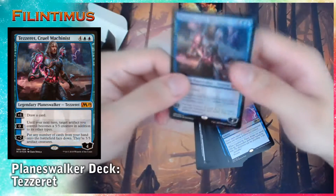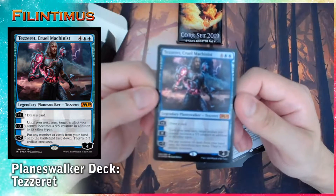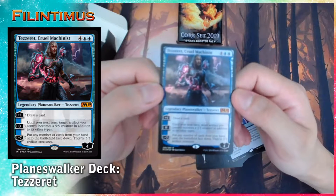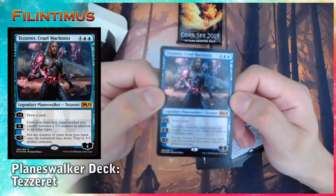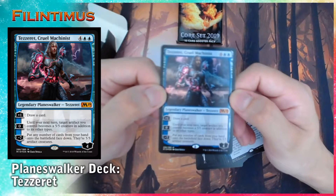Now we have Tezzeret Cruel Machinist — 4 generic, 2 blue for loyalty. It has a plus 1: withdraw a card. 0: until the end of the next turn, target artifact you control becomes a 5/5 creature in addition to its other types.